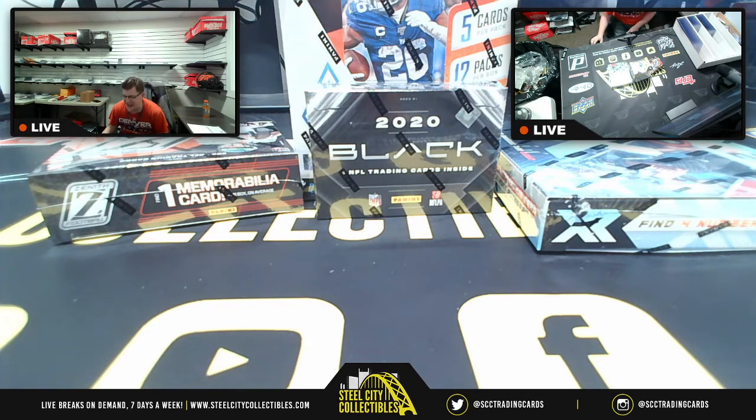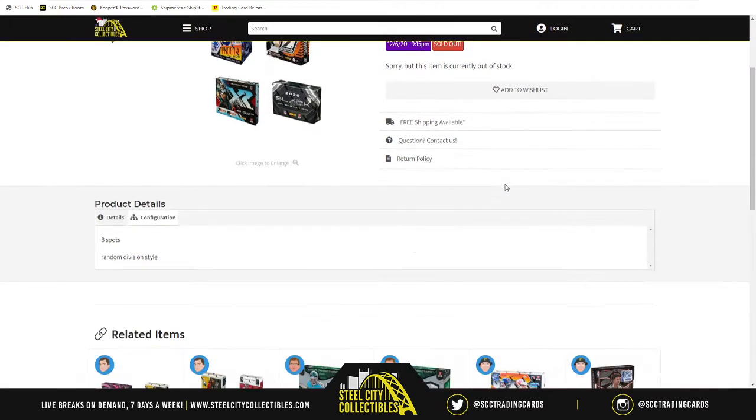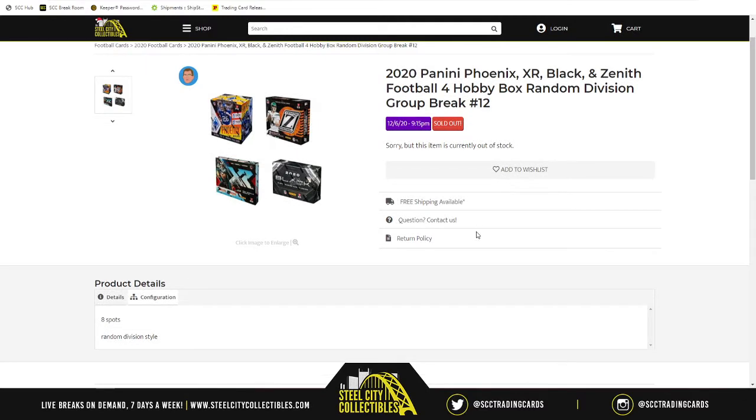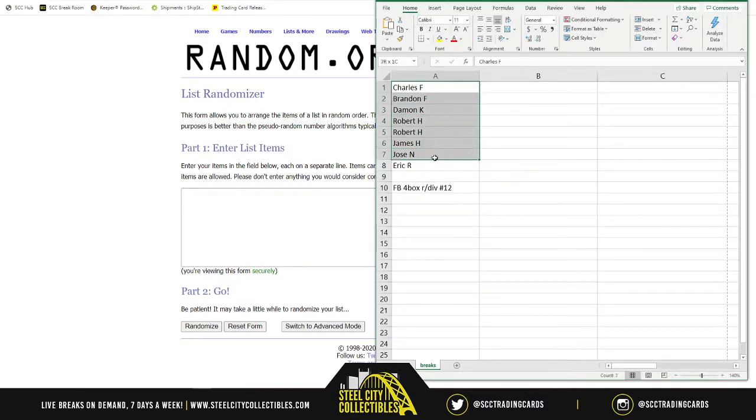Welcome to the next group break of the night. We're running this mixer twice — in front of us we have the 2020 Panini Phoenix, XR Block, and Zenith Football for a hobby box random division group break number 12. There are eight spots in the break. We'll randomize the spots five times, then randomize the NFL divisions five times, match up the two lists, and whatever division is next to your name, those are the teams and cards you'll receive. First, we head to random.org to generate a new list with our names.